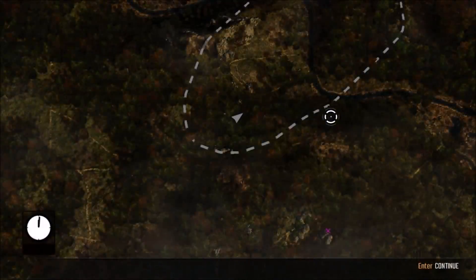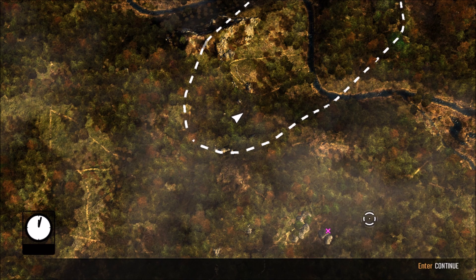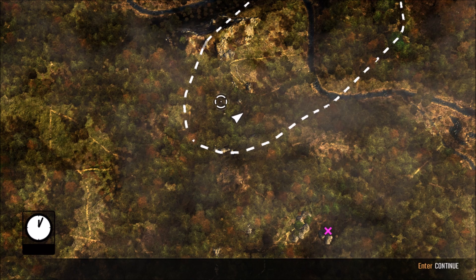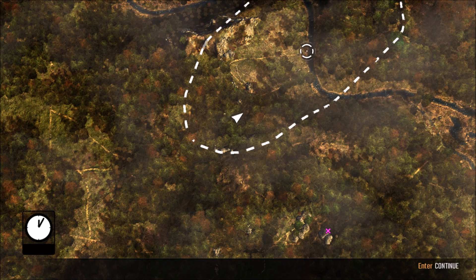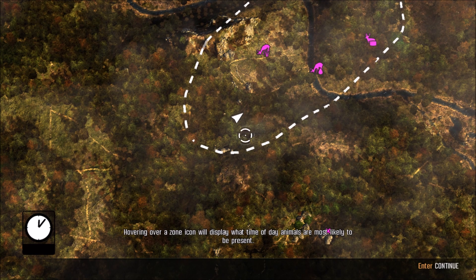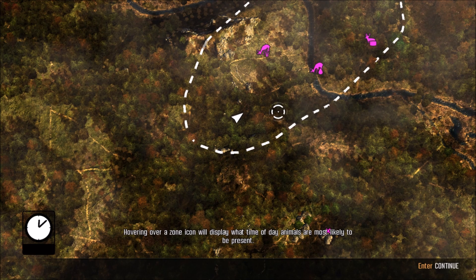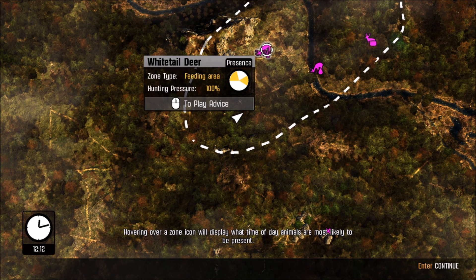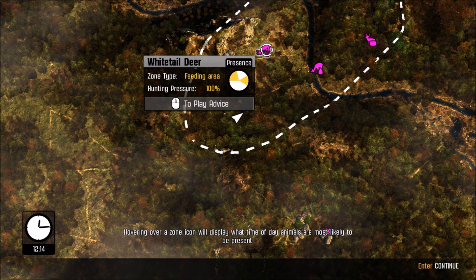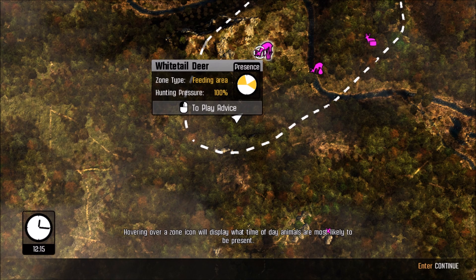Go ahead and open up your GPS map. The map will let you know what animals can be expected where — it shows terrain, wind direction, time of day, and general areas you might find animals. It'll also show the locations of hunting resources as you discover them. I don't know how to zoom in and out or move yet. An area like this with 100% hunting pressure — most likely this is the same area we were just in.